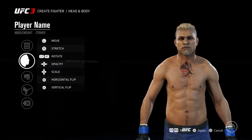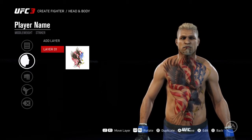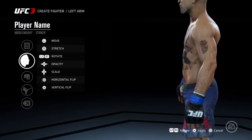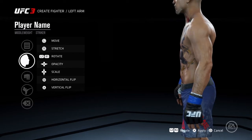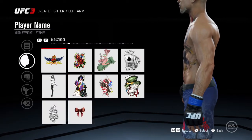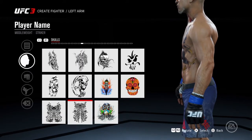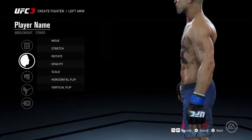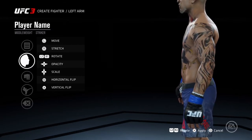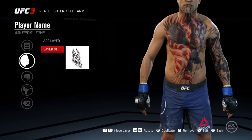It would be the old school tattoo for my chest, which is this one here, which you spin out like so. Left arm — add layer. I think it's the skull ones, or something like this. So yeah, that works — or it's close enough.